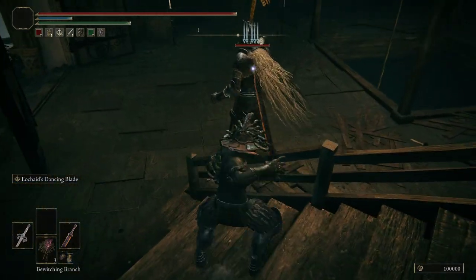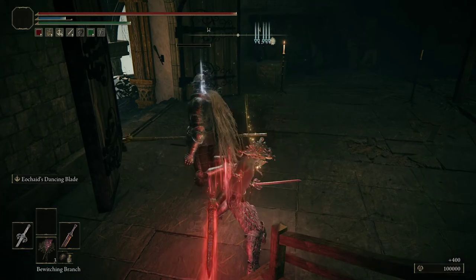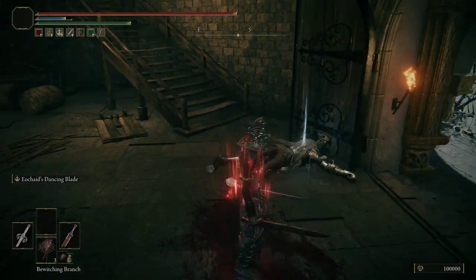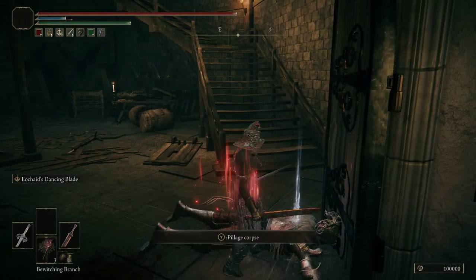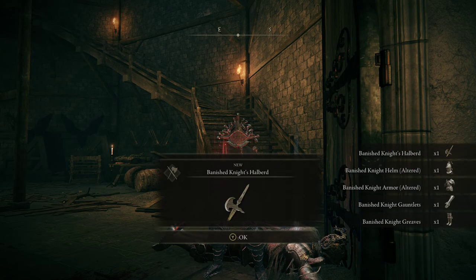We're going to go ahead and kill him, and he has a chance to drop the halberd he's wielding as well as his armor. I have my drop rates turned up, so he will drop the halberd — and there it is.